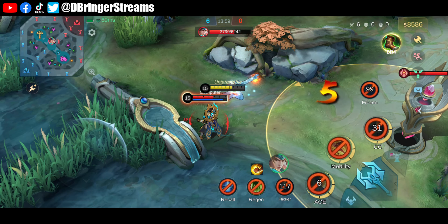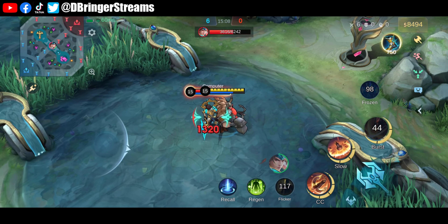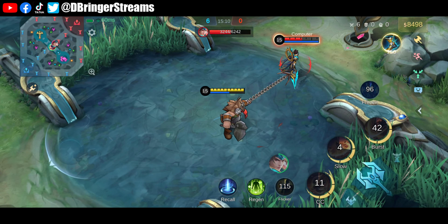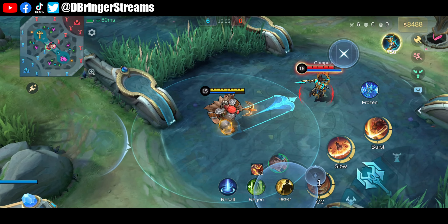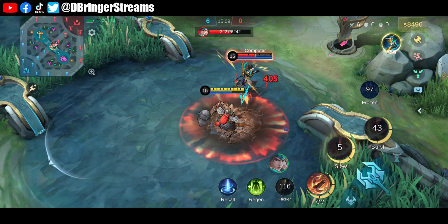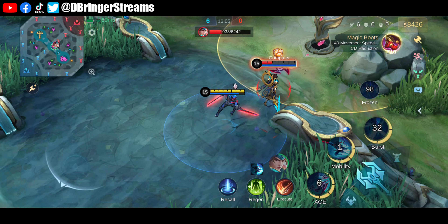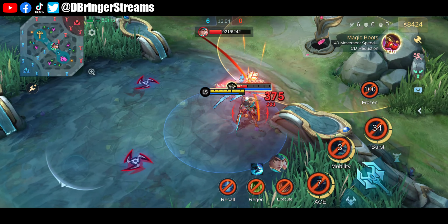Same with Argus, I don't see why you would use this item on him. Maybe as an extension after his ultimate's effect expires, but using it during his ultimate? I don't think so — it just looks too wasteful. I also included this in case someone asks. Interestingly, his wings still move. Must be that Celestial Riz Argus has going on.